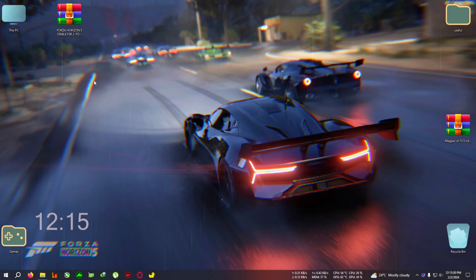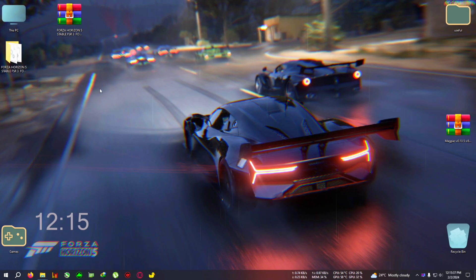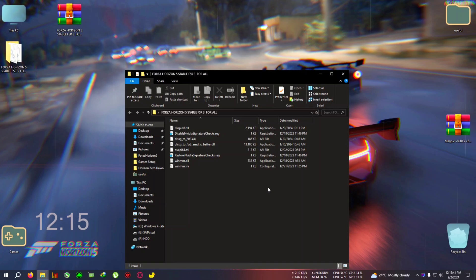First, download the zip from the link in the description — this is for the 2.05 stable FSR3. It's super easy, no need to edit or tweak any text file, just copy and paste and you're good to go. There are also some steps to fix hood flickering or glitching, which I'll show you in-game.